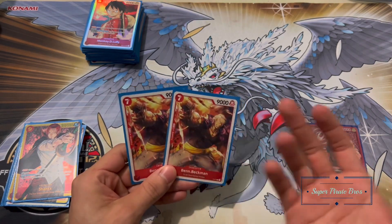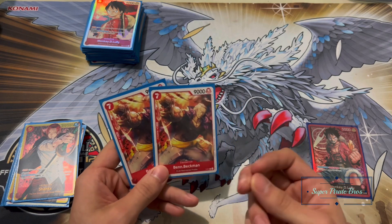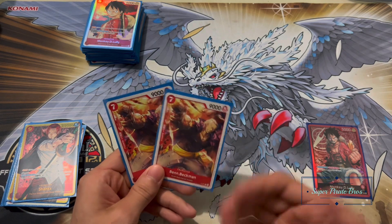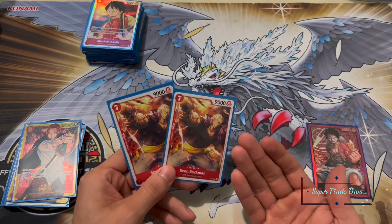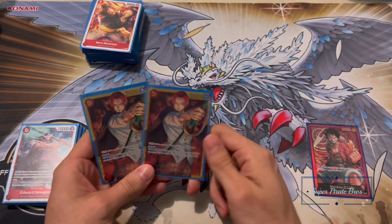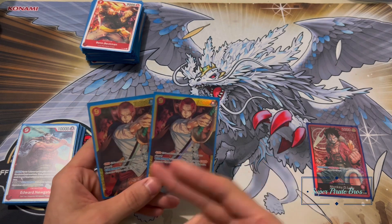Next up I've got a couple of Ben Beckmans. He's powerful — just a vanilla seven-cost 9k power card. I love his numbers because you have to use more than Otama and Jet Pistol to kill him, so he's not very easily killable, and he's easy to protect at 9k power. I'm running exactly two of him.